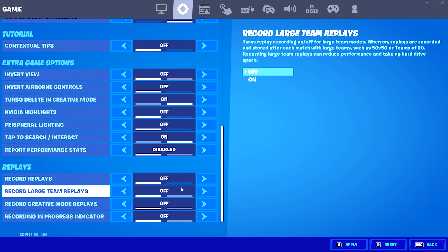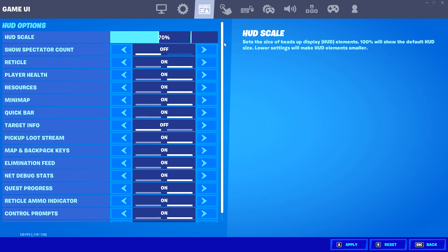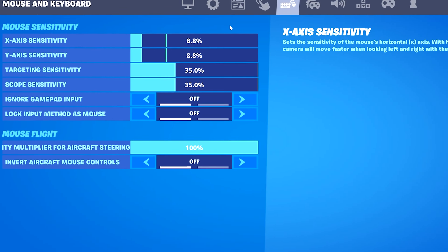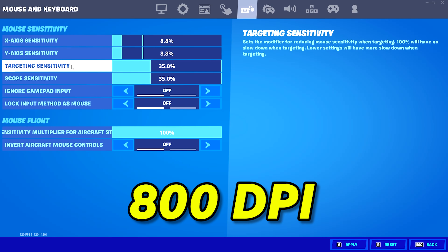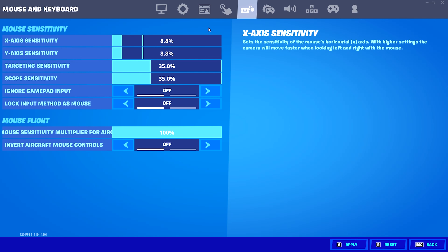My extra game options aren't very important so I won't go over them. However, for my replay settings — if you want the most FPS possible and the lowest input delay, turn off every single one of these. In my HUD options I have my HUD scale set to 70%. Feel free to pause the video and go over the rest of these yourself.